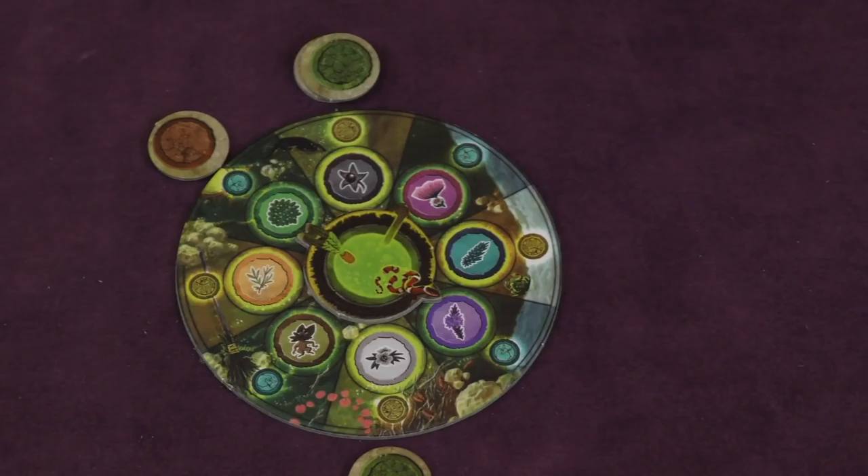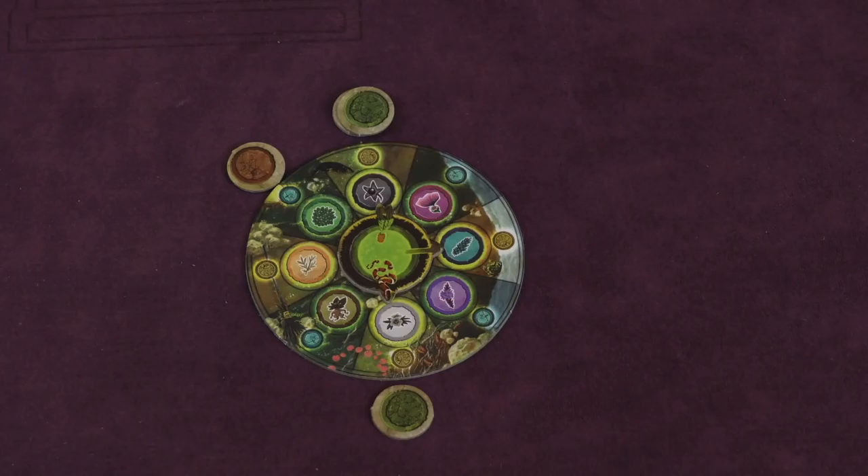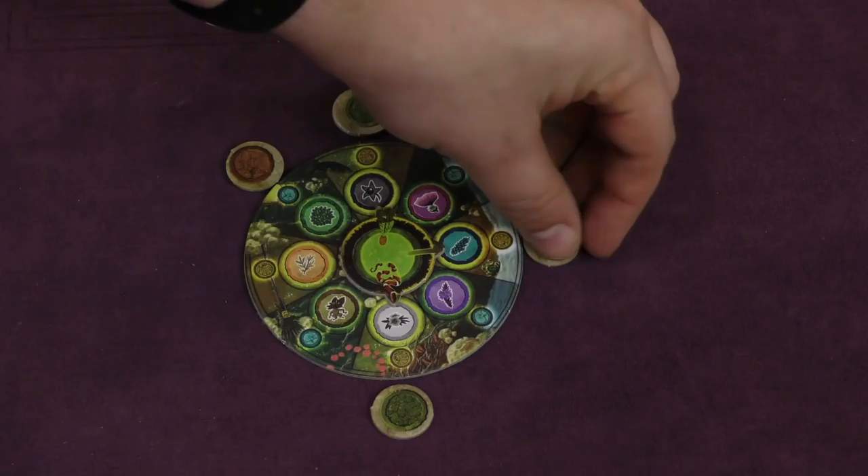You can also partially complete a potion by excluding one element, but then you get one of these red chips which is minus two. I'm not sure why you would do that very often — I guess if you really want the special ability.